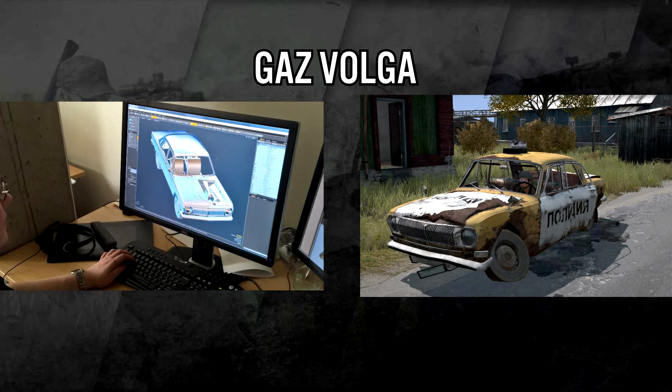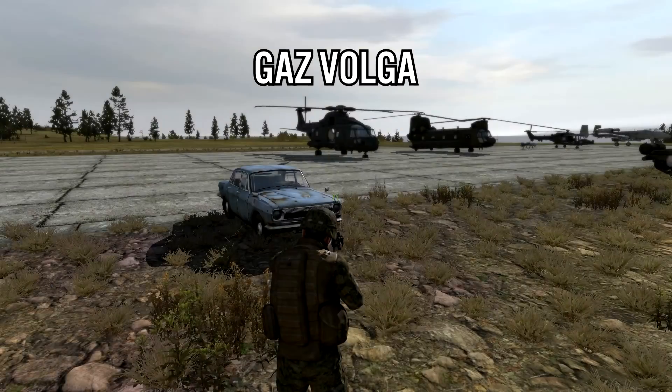The first vehicle is the GIZ Volga. It looks a lot like the GIZ Volga 24 in the picture, which is what I'm thinking it's going to be. This is actually already in DayZ Standalone as the broken-down police car you may see around the map, and it was also in the ArmA 2 mod. It's pretty much just a basic civilian car and looks pretty cool.